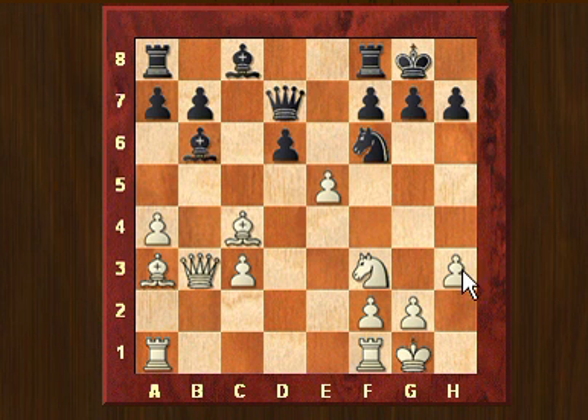Now in this position after e5, of course we cannot take on e5 with black because then the rook on f8 is hanging. Another option would be to play knight to e4, then after e takes d6, again white has a better position. We don't want to take here because then rook f to d1 pins the knight on d6 — that means the pawn on d6 will stay alive, and it is still very difficult for black to develop the bishop on c8, which is blocked by the queen on one side and by the pawn on b7 on the other. So in this variation there is not much hope for black.